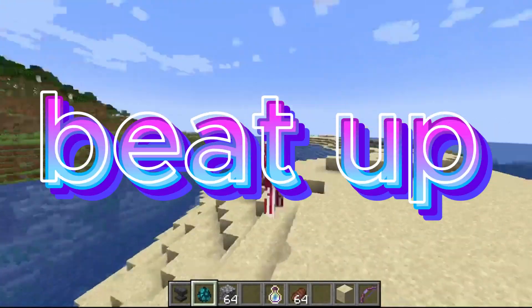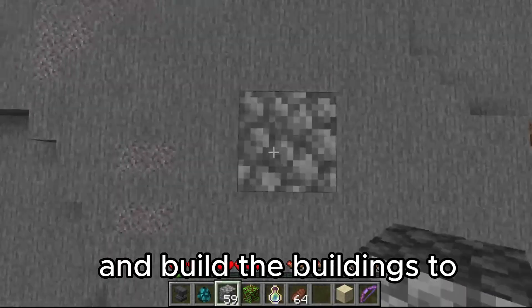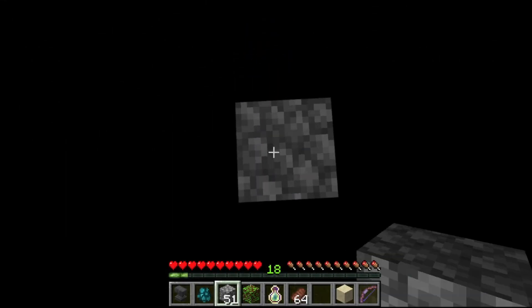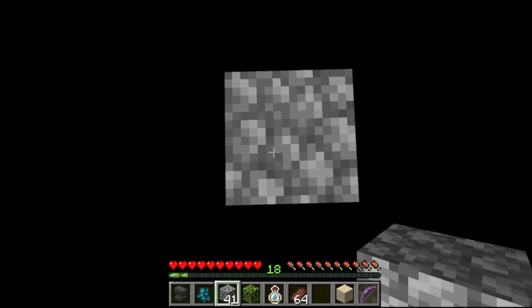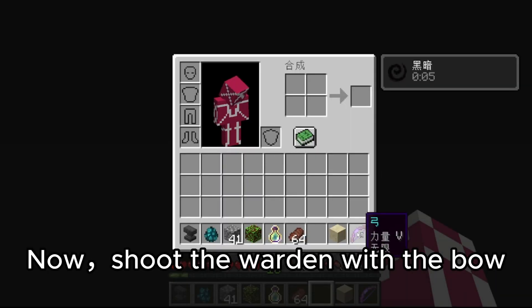How are ways to beat up the Warden? First way: we use the stone as a footing and build the building to more than 20 layers. Now choose the Warden with the bow.